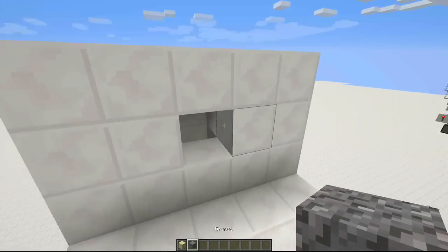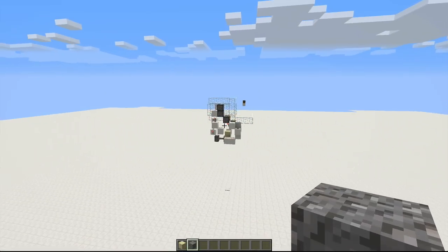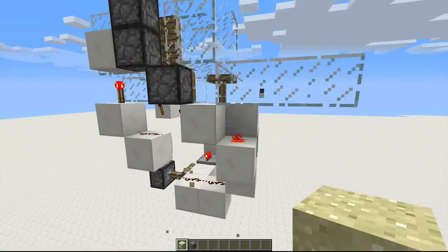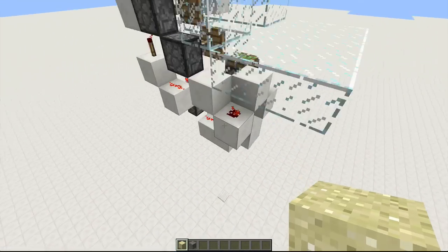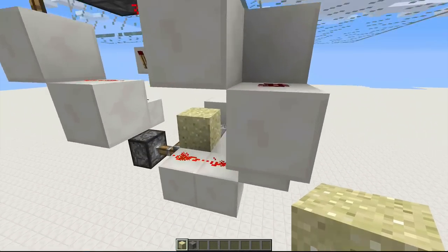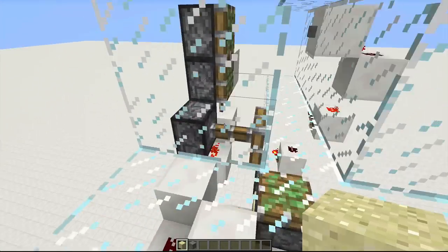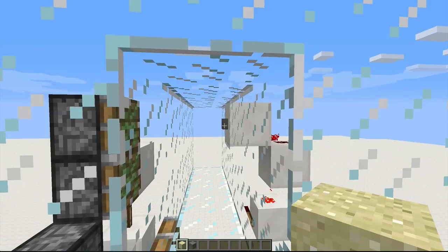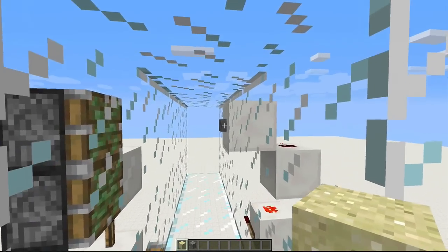I'm just going to show that it works with both sand and gravel. And I've made a glass version over here so you can kind of see how it works. It's already open right here. When you put a piece of sand in, it simply falls down and it powers this redstone here, because the signal from the repeater can travel through the sand. And that just powers this piston right here, retracts this piston, and retracts these two pistons. And this button right here simply retracts that piston down there, so the sand falls through and it resets.